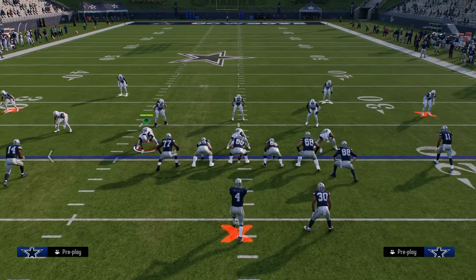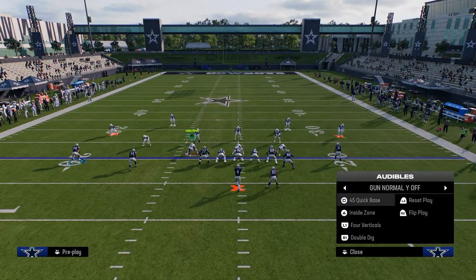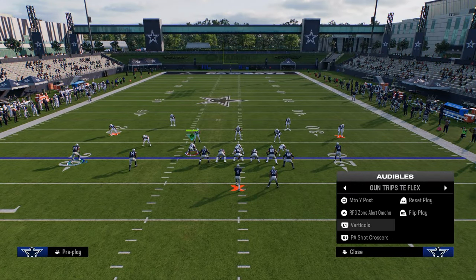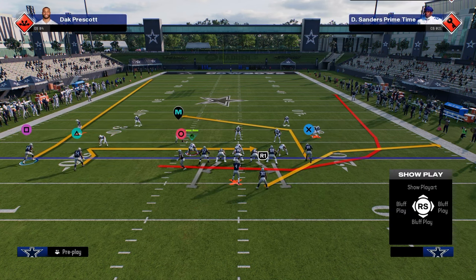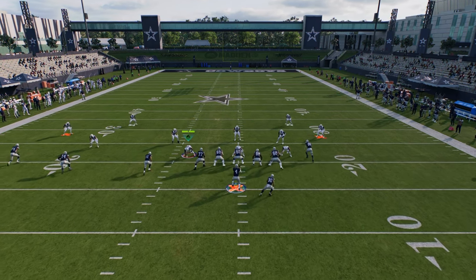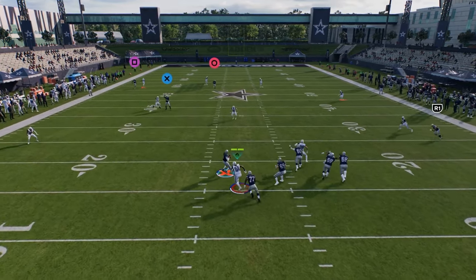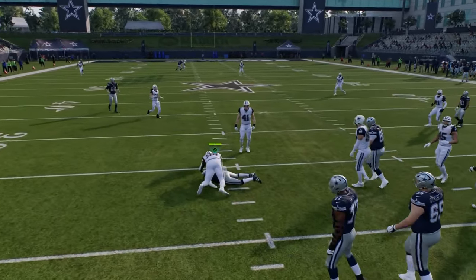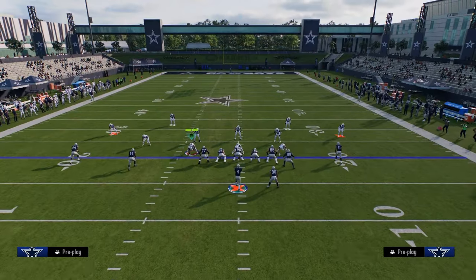If you run this with your tight end to the short side of the field when you audible over to trips tight end flex, your tight end is on that short sharp cutting post and your trips are to the wide side of the field, which maximizes the spacing element of the offense. These are super important things in terms of understanding how this offense is going to work.